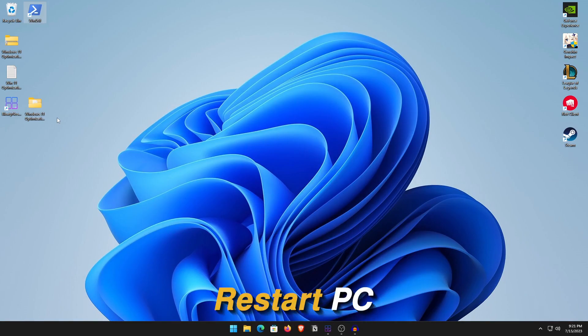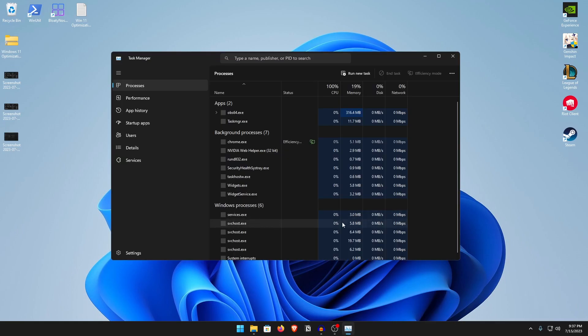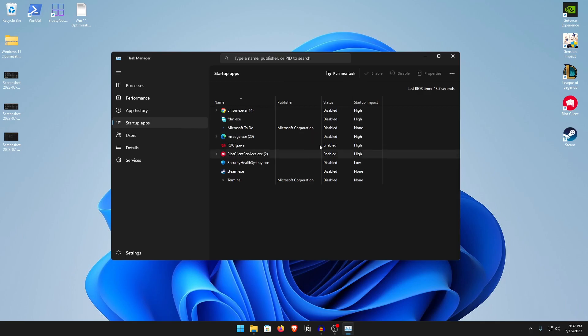Go ahead and restart your PC and enjoy a much lighter, faster, and better Windows 11. After the restart, everything is running completely fine — we've got the new context menu, everything is in dark mode, and Windows is overall much snappier and faster than it used to be. Also, right-click and open Task Manager, go into Startup Apps, and disable all the ones you won't be using — especially those with a high impact on startup.